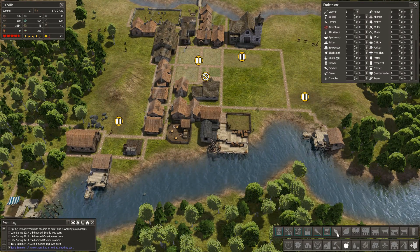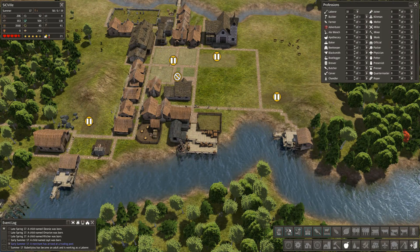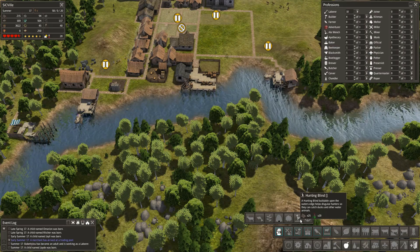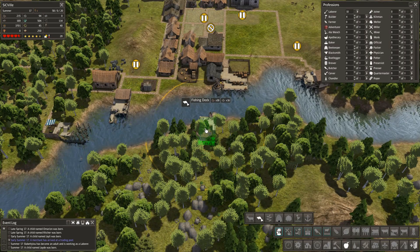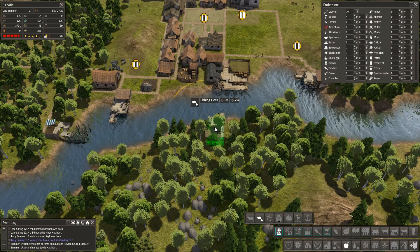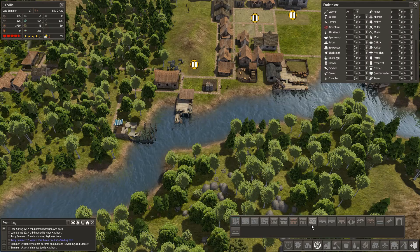We need to do something about the food situation, but we can't make orchards or fields with sowing crops. So we need to maintain our fishing. We could use more fisheries — like one right in the middle there. That could be okay. We would need a bridge first though, so let's get started on that.